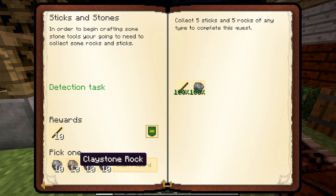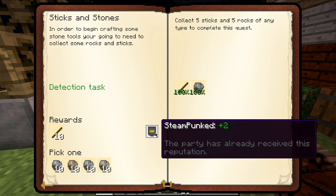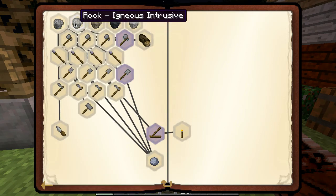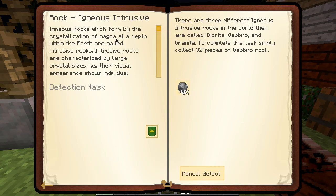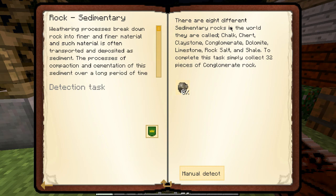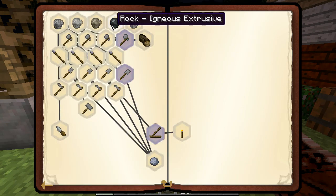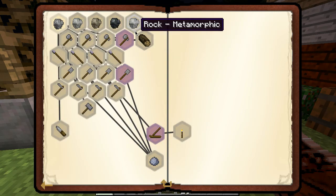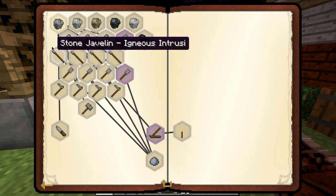What do I want to pick here? Slate? Please don't die. I think the diorite stuff is stronger so we'll pick that. Igneous intrusive: diorite, gabbro, granite — manual detect, I have to actually pick it up. That's cool. Sedimentary — there are eight different sedimentary rocks: chalk, chert, claystone. Okay cool, so a lot to look for as we go to complete this task — 32, six different. That's cool.